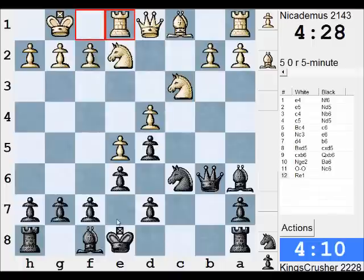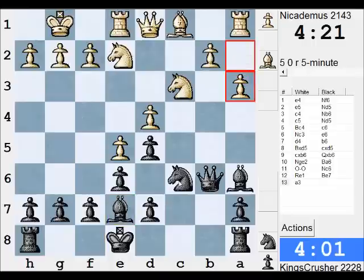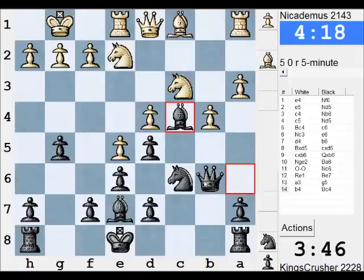Could Nb4 do anything? Not really sure. Just Be7 then. Okay, for the moment maybe h5, h4 - go for the kingside attack. Or g5, h5. Now he stopped that, so if it was useful it is gone now. Kingside attack - h5, castle queenside and just pawnstorm the kingside I think. Put this bishop over here.